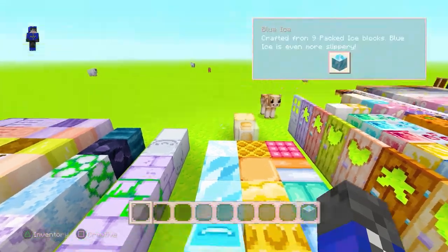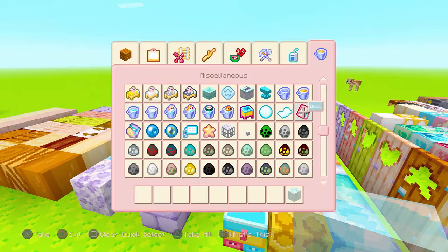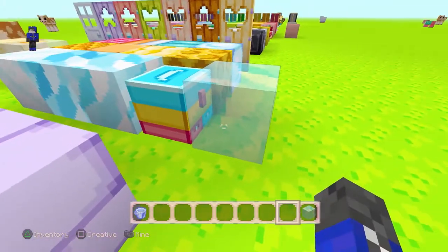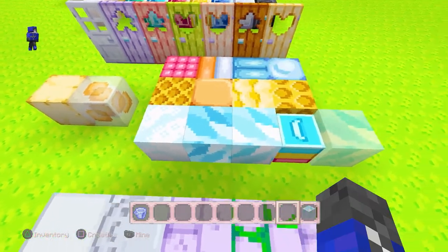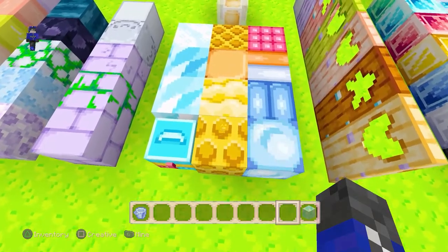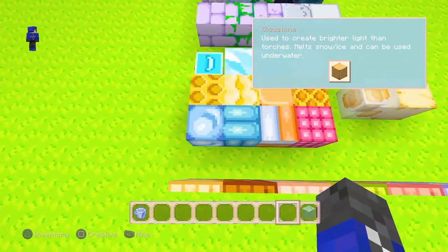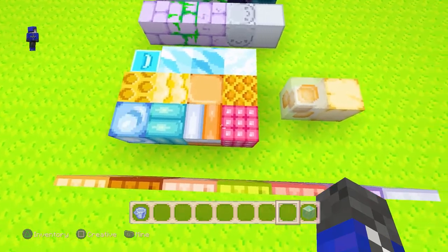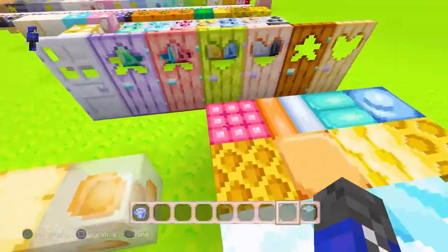Ice was kept in a chest because it melts, so I'll place it with a bucket. Now we can see ice, packed ice, and blue ice. We also have all the hot-theme blocks: glowstone, netherrack, and soul sand. The water-theme blocks include sea lantern, prismarine, and dark prismarine. The squishy slime block is here as well, along with the magma block.